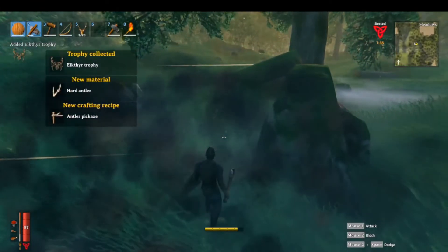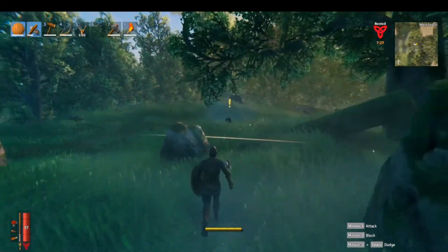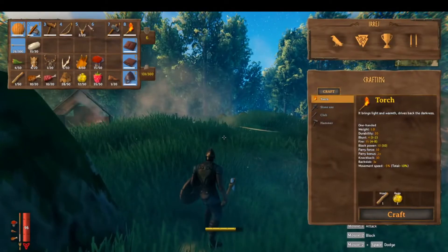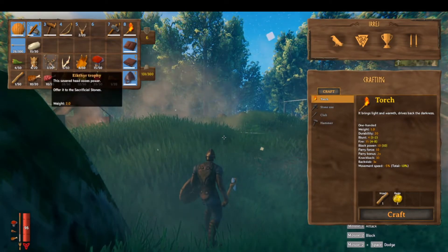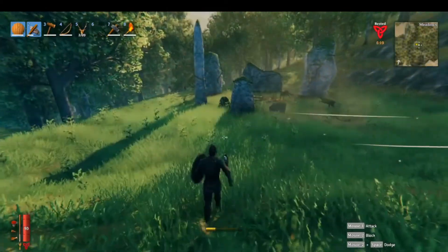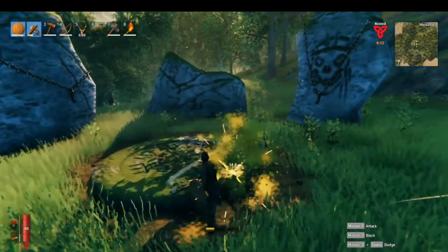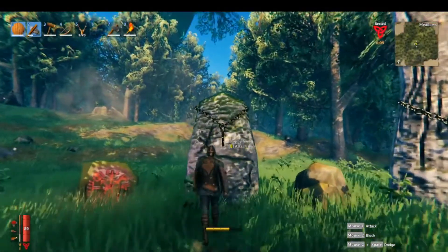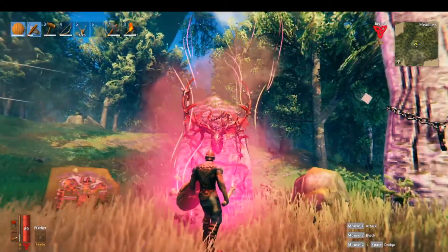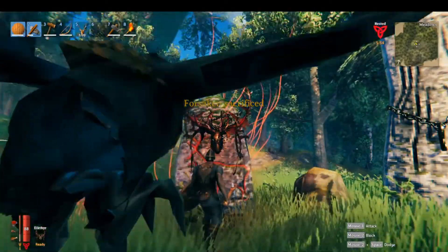When you defeat Icthyr, he drops two items: hard antlers and his trophy. The antlers are important because they let you build a pickaxe, which you need in order to mine ore in the game — that's how you progress. As for the trophy, if you go back to where you first spawned in at the sacrificial circle, hang it up and activate it, you will get the power of Icthyr, which reduces the stamina you use when you run, jump, and swim for five minutes. It's a really awesome buff, so use it often.